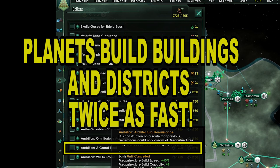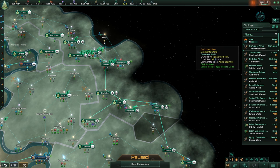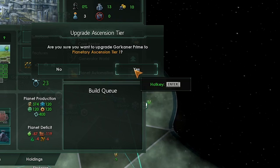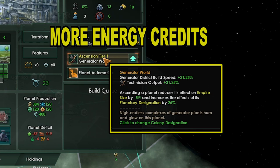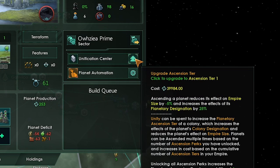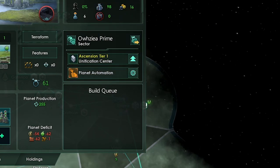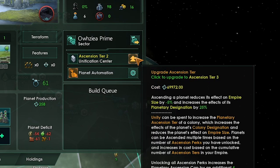Let's activate architectural renaissance so our buildings and districts build twice as fast. For planetary ascension, simply click on a planet and click upgrade planetary ascension tier. This reduces empire size and increases the bonuses from the planetary designation — in this case, generator district build speed and technician output were increased for more energy overall. A great way to use planetary ascension is on your unity worlds for even more unity. You can ascend a planet as many times as you have ascension perks — I have 8 ascension perks, so I can upgrade a planet 8 times.